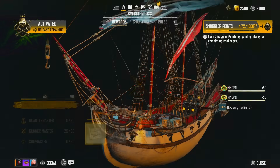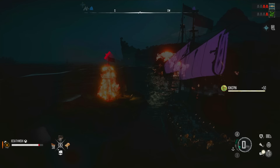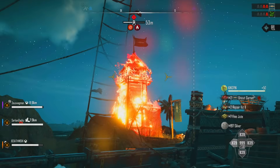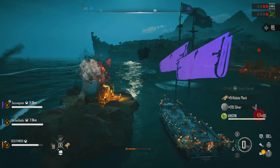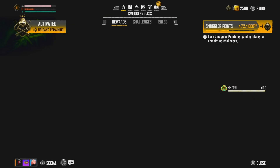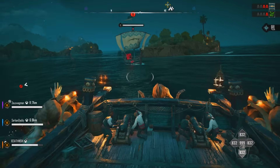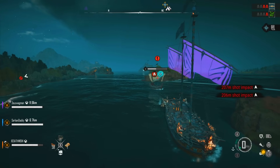We're still at 472 but my XP is definitely going up in the game. After destroying the tower I got 100 points for that, but when I go back to the Smuggler's Pass I've still got nothing. So we're about to hit Kingpin — let's level up and see if that gives us any more Smuggler Points.